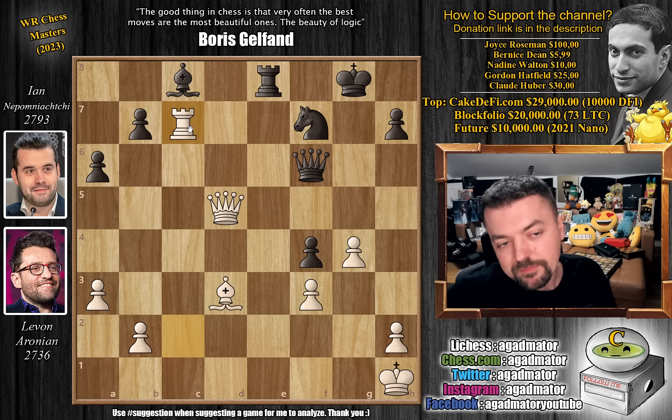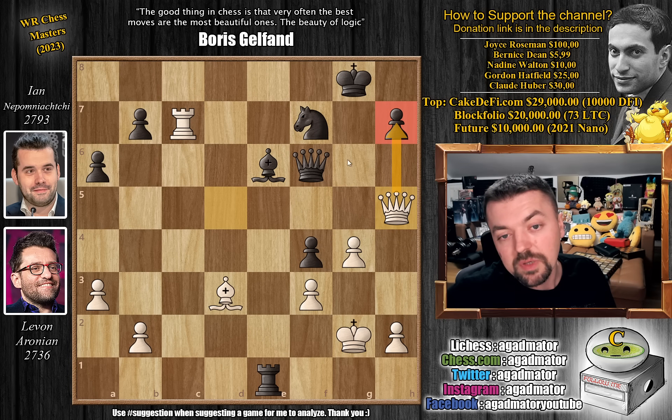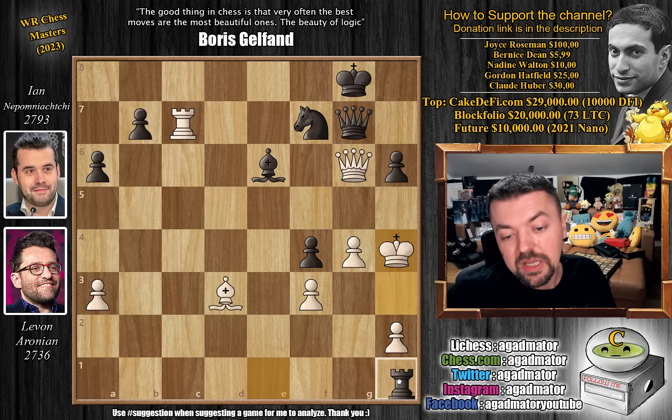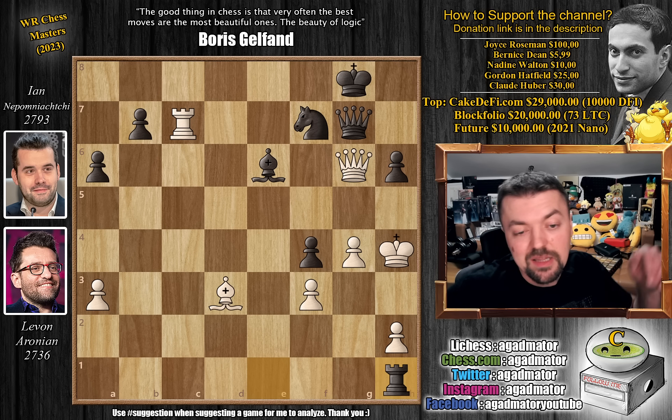So bishop captures on c3 was played, but Nepo just plays queen captures on c3, removing the defender of the e1 square once again. You cannot capture — if you capture, it's just a check and bishop covers in checkmate. So g4 was played by Levon, but now just queen back to f6 — even more material eliminated from the board, so being up a knight is even more impactful. Rook to c7 was played trying to pile up on the knight. Rook to e1 with check, king to g2, bishop to e6, queen to h5 going after the h7 pawn. But now just queen captures on b2 with check, king h3 — Levon putting everything into this one attack. But just pawn to h6 stops the attack.